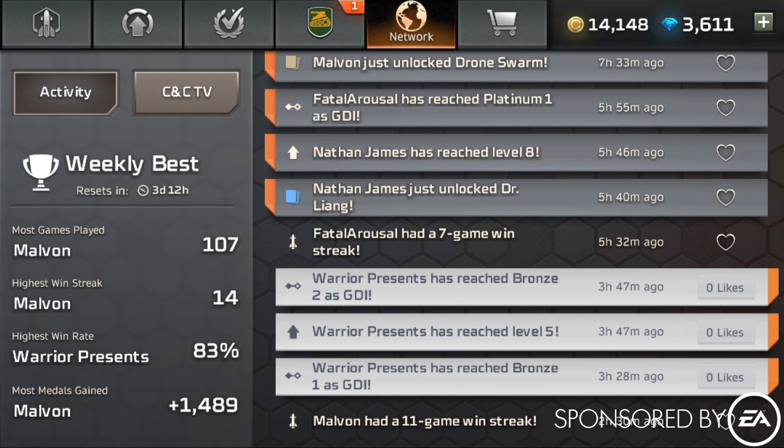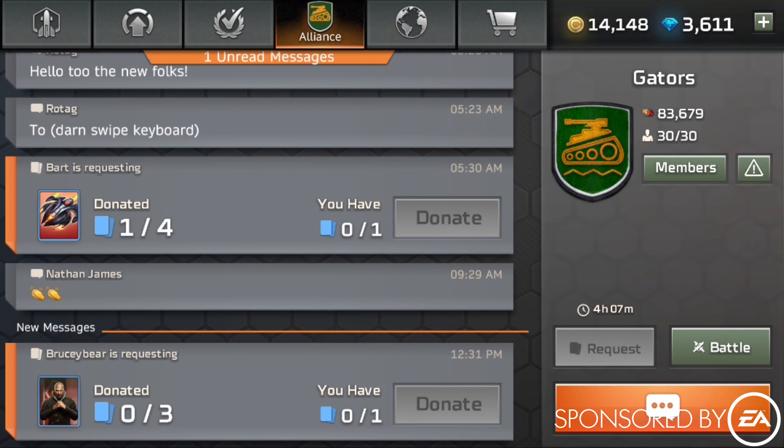On the left, it'll show weekly best. Malvin's got the most games played, the highest win streak at 14 wins in a row, and he's gained almost 1,500 medals. I actually had the highest win rate this week at 83%. Pretty exciting about that. You can also join an alliance, which is gonna allow you to get extra cards for your characters and do localized battles between other individuals in chat.